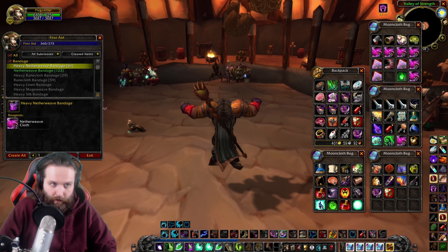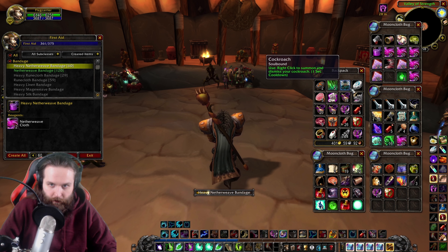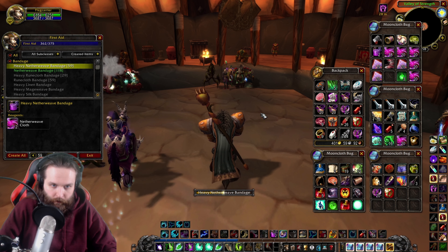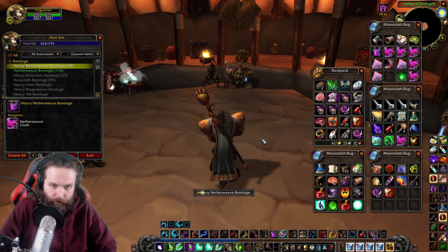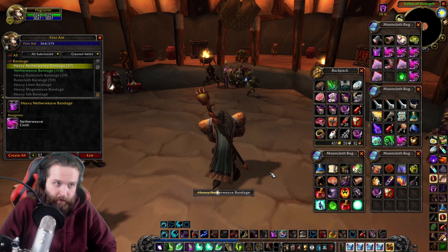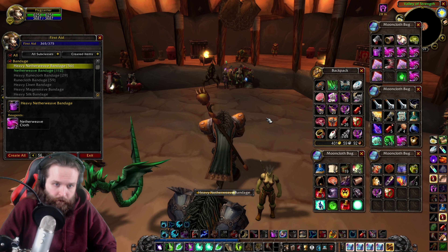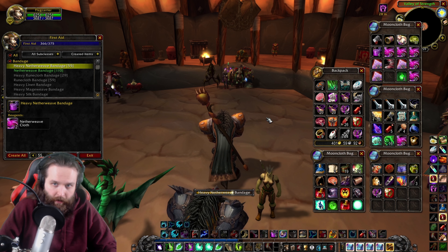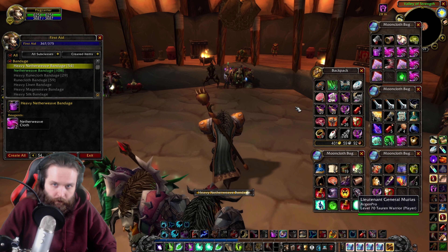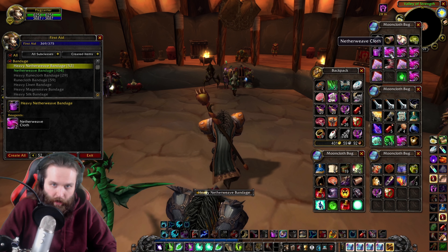Now we can make Heavy Netherweave Bandages — I guess we'll make a couple, why not? Put them on our bars. It heals us for 3400 damage over 8 seconds — quite a bit. Get like a stack of 10, and we'll get rid of this old stack here to free up some bag space. Kind of running out.